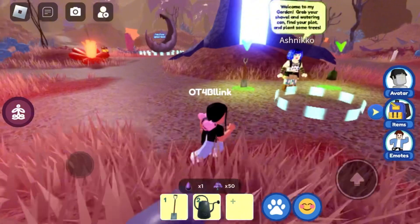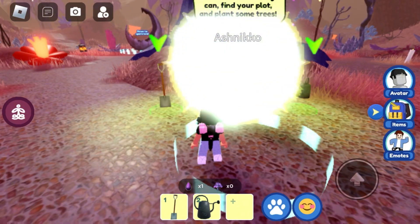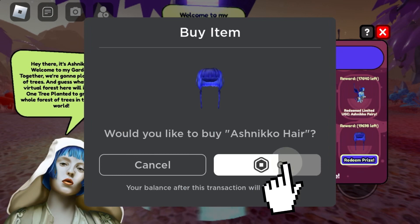When you've harvested 50 trees, bring them back to where you got the watering can and shovel. Stand on the circle to deliver the trees and click yes. Once you deliver the trees, click here to redeem the hair, then click 'Redeem Prize.'